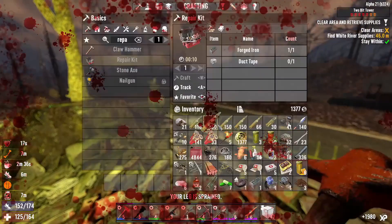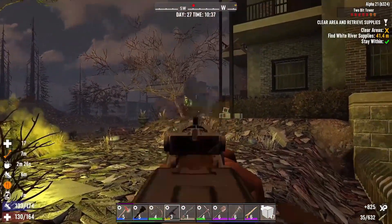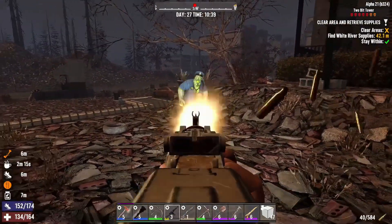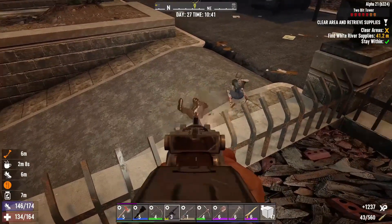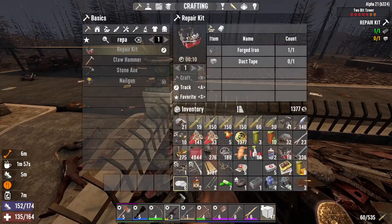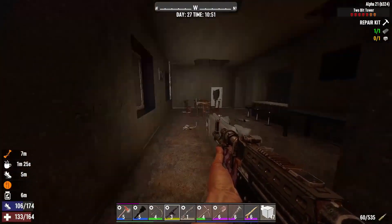Screamer! We are in kind of rough shape right now, it's kind of not good. Taking her out before she can scream again, and then we gotta take the stupid cop out. Now we gotta deal with the zombies she spawned. Actually the cop wasn't dead — now he's dead. They seemingly can't get up here like I thought, so we'll just hang out here for a second and get our ailments under control.